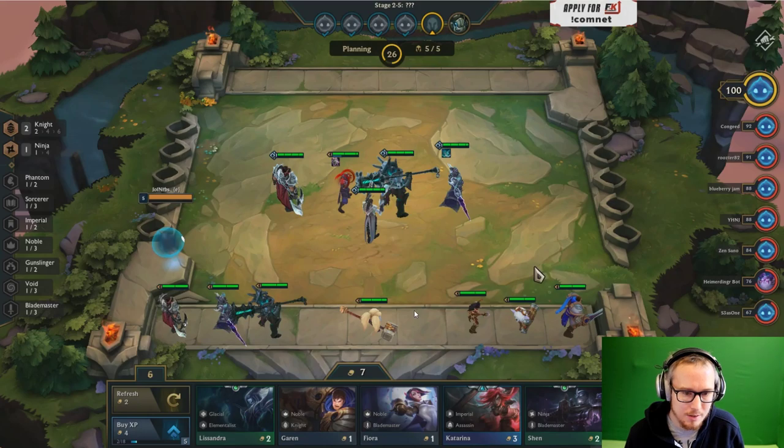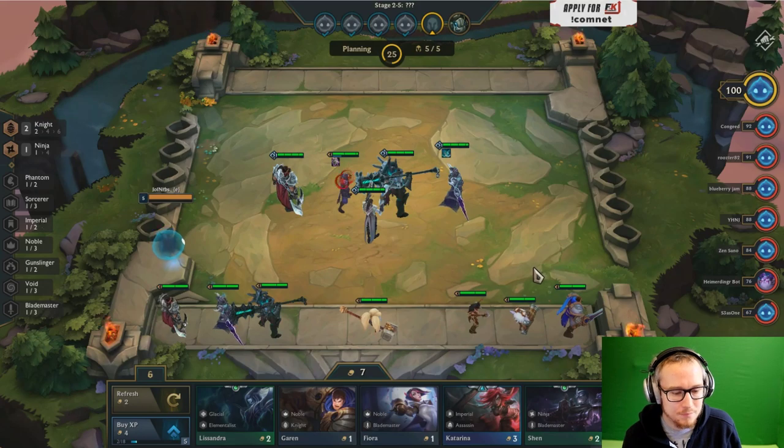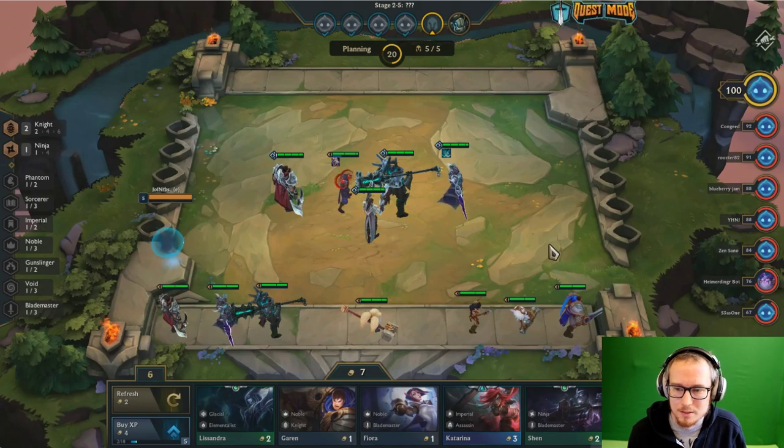I have nine gold worth of units on my bench. The units on your bench greatly enhance the value of seeing new units between rounds — if I have two Garans on my bench, hitting another Garan is extremely valuable; if I have zero, nobody cares. In order to maximize the value of the cards you're seeing, you want lots of units on your bench. However, to maximize your economy you want to be gaining interest. That's a decision point you're going to have to make a lot of judgment calls on — there's no calculator for it. You have to regularly decide: do I sell units to generate interest, or hold them on my bench to increase the chance of hitting trips later?